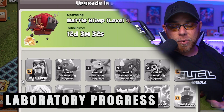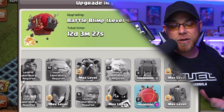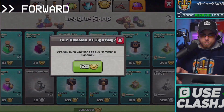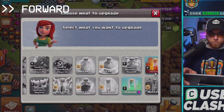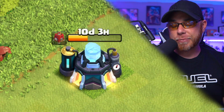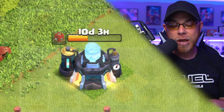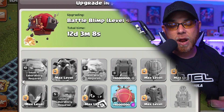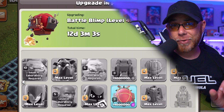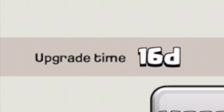Inside our laboratory, we've maxed out just about every item within it, to include all the spells and the dark troops, and that can be attributed to the use of Hammers of Fighting and Hammers of Spells earlier in the series. As of the last episode, we were working on upgrading our siege machines — finishing the upgrade on our siege barracks to level 4, the Stone Slammer to level 4, and starting the upgrade on the Battle Blimp. The only thing left in the laboratory to upgrade is the Wall Wrecker to level 4, which is a 16-day upgrade.